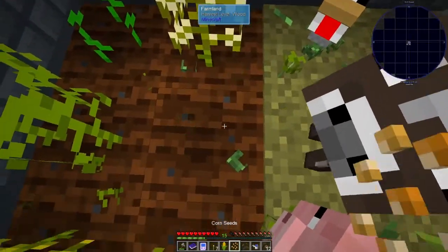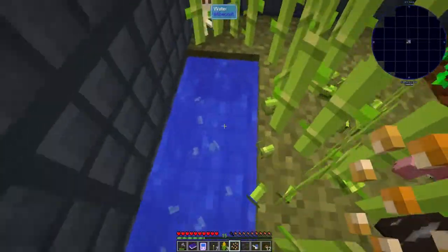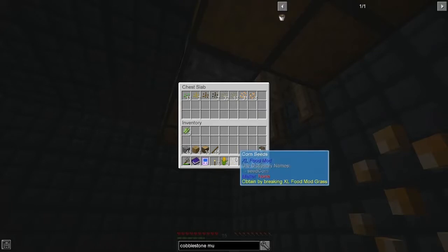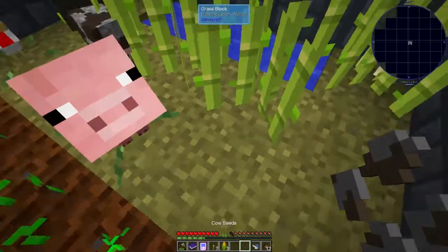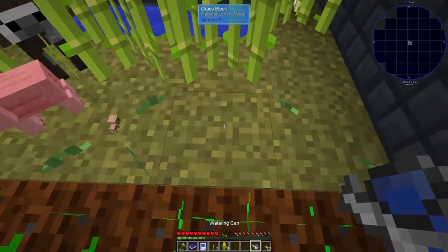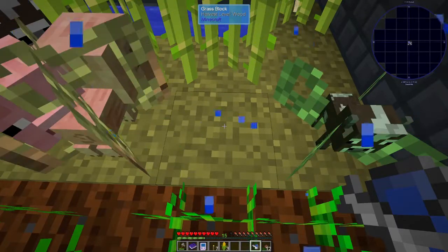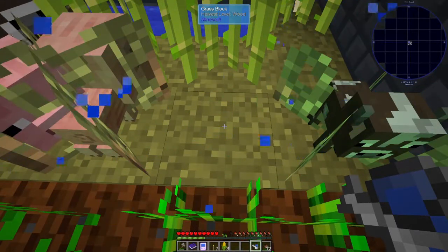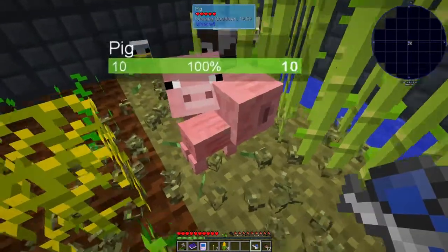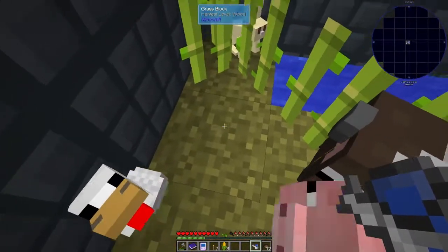Oh no, I busted the corn. So we don't really need to breed these guys, and actually we're going to need another bucket because we need two. Oh, we got a cow seed — we got another cow seed! How did that happen? It looks like there's a chance they can plant another seed. It looks like the chicken got another seed too.